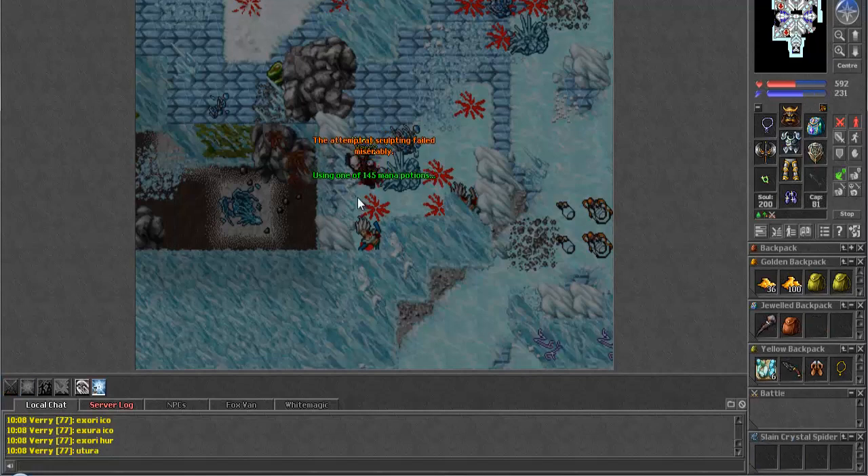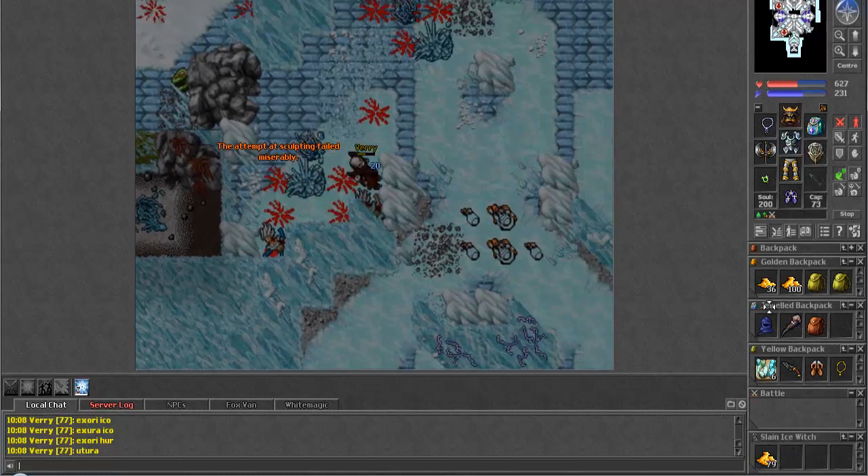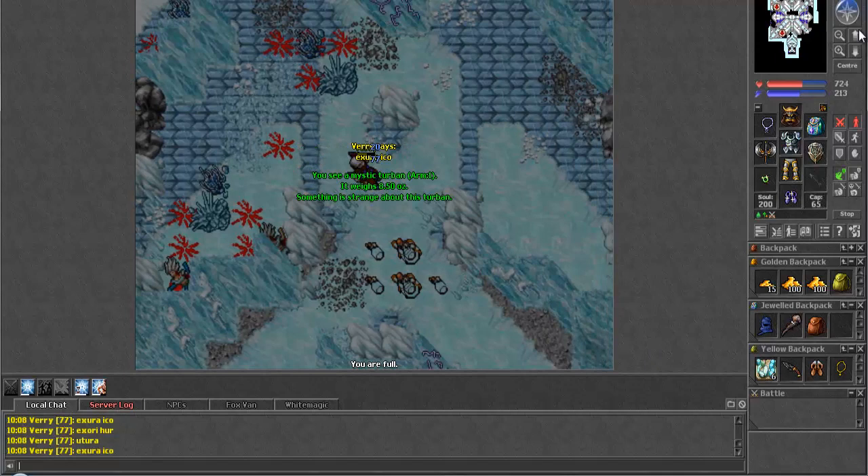I need to use Torah because I'm definitely low on health. And we get a Mystic Turban - for those of you who don't know, you can turn that into a blue piece of cloth. Otherwise it's pretty much just junk.